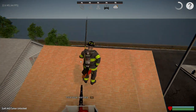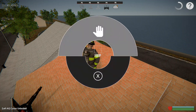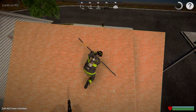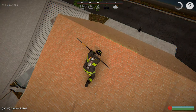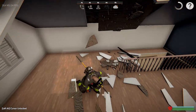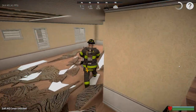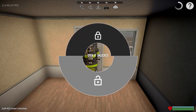E will retract the ladder. I want to tandem my tools — I want to get the saw out first. Normally you would have what's called an attic ladder or a roof ladder, and you'd take the roof ladder out. In this game it's nice because you can just open the door and unlock it directly.